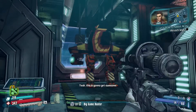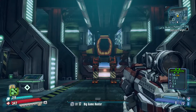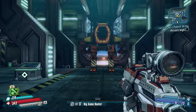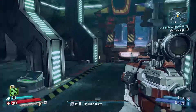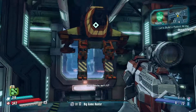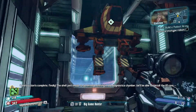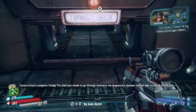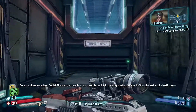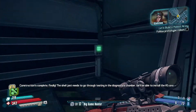Yeah, this is gonna get awesome. It got awesome. It's a brute, isn't it? Construction complete, finally! The shell just needs to go through testing in the diagnostics chamber. We'll be able to install the AI core — Felicity — then.